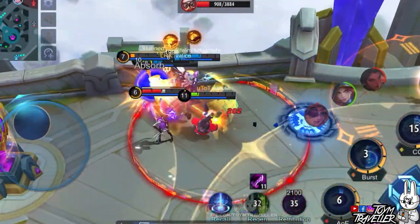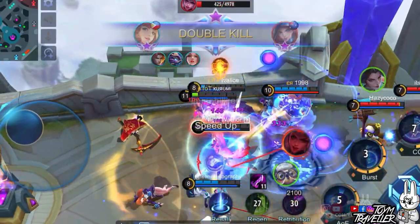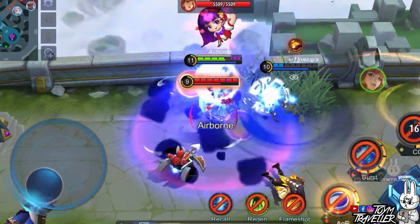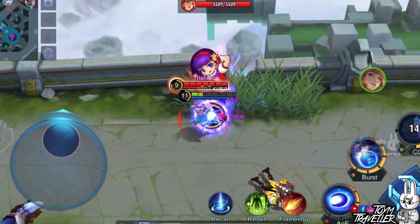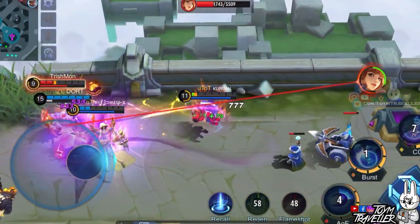Additional tip: Magic Lifesteal can really save you from dying. With his burst damage and capability, he can regenerate health from his skills during team fights. So never underestimate Cyclops especially when he already has magic lifesteal items — he can make you cry to your mom because you were too greedy.